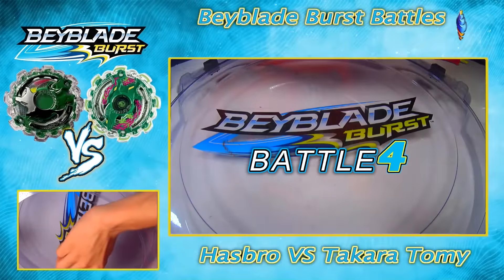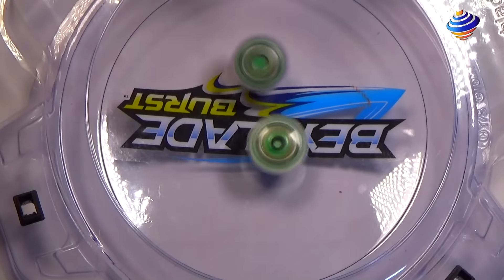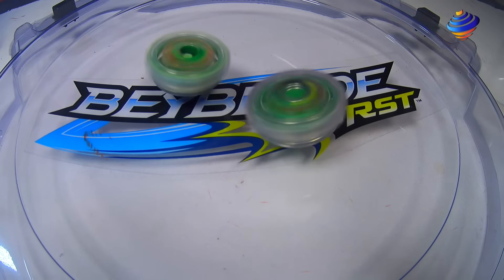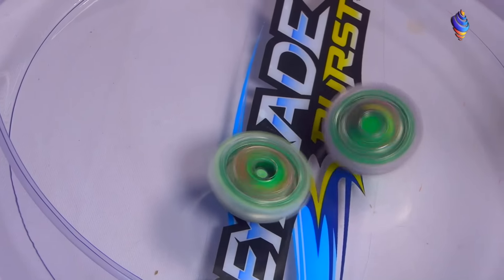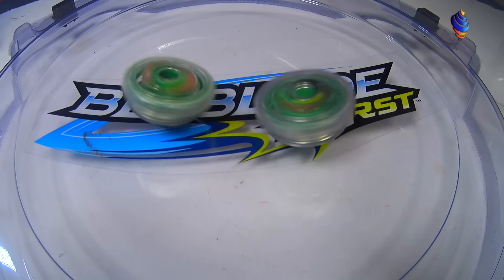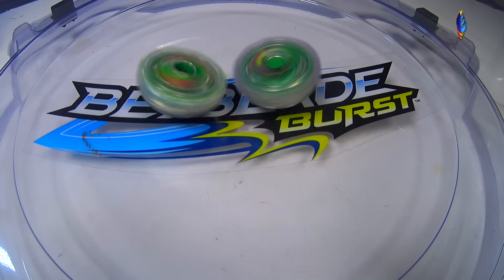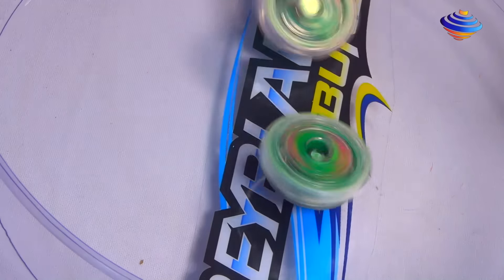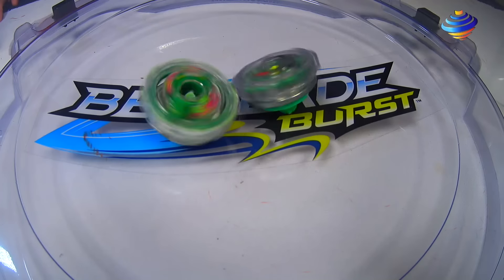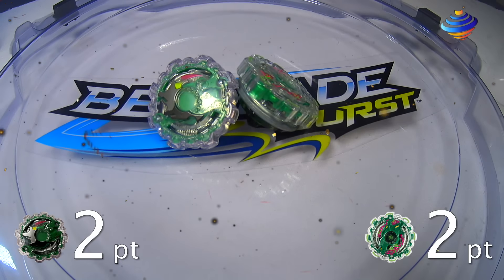Battle 4 — 3, 2, 1, go shoot! And 3, 2, 1, let it rip! So let's see who will win — Hasbro with Takara-Tami. Could be anyone's game. Both the Beys aren't really attacking each other; it's like they're the same. Beys are going around, a few miniature hits here and there, nothing too crazy. It looks like Hasbro is going to lose this one. Hasbro loses with a Spin Finish — score of 2-2, moving on to Battle 5.